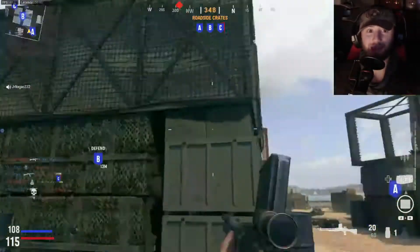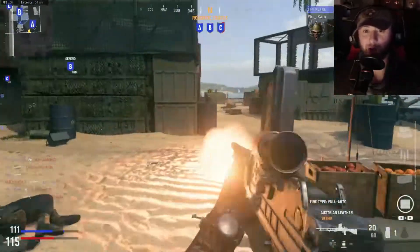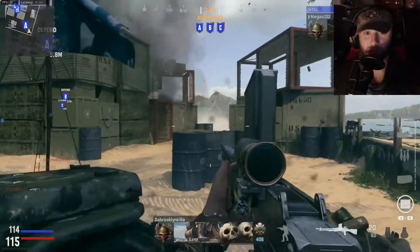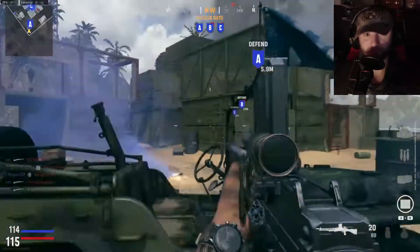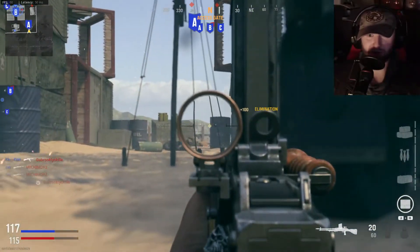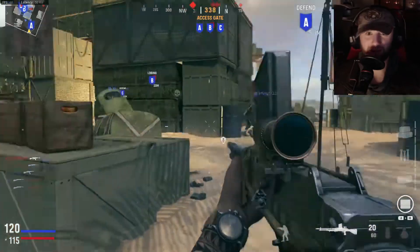If they want to get A, that's fine, because I really feel like they're going to keep going for B. So we'll take and hold A down, get our care package on the map, try to get a good score streak in. At least my teammates are hitting C pretty hard, so if they start spawning over here, we'll shut them down, baby.